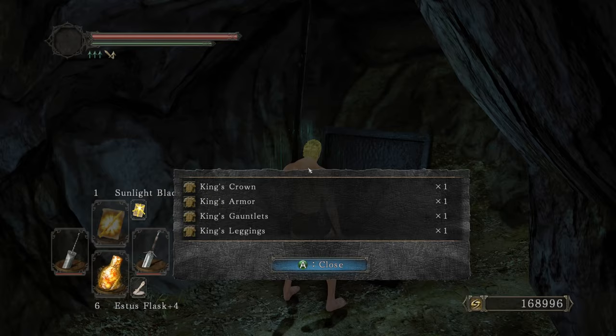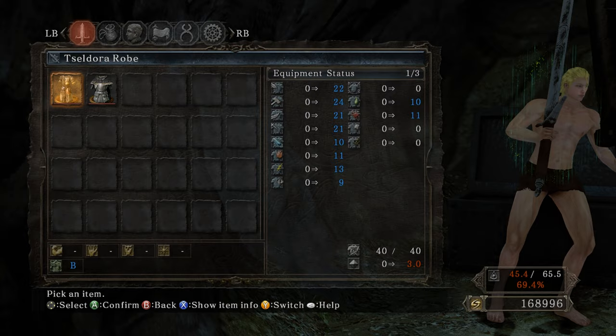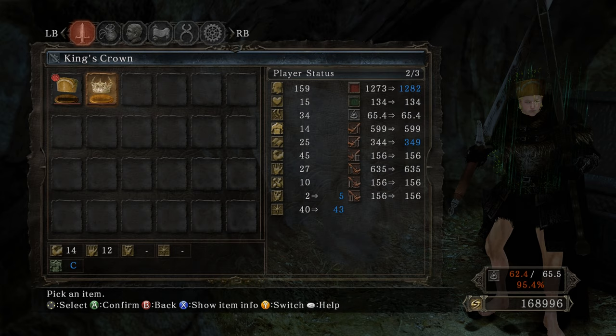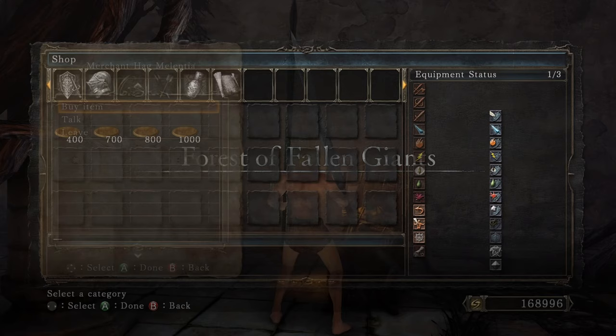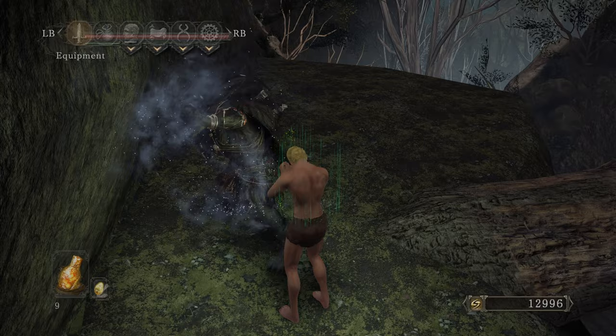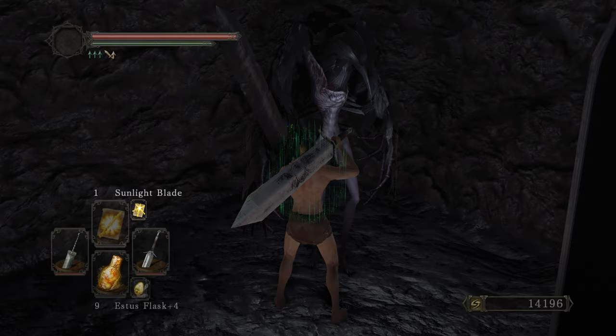Open this up — Soul of the King, that's right! And the King's Crown — putting that on. It weighs a lot but it increases my intelligence by three and faith by three, which is awesome. Buy that Fragrant Branch of Yore. Free up that lion, one-shot his ass, get the Fang Key. Open up this with the Fang Key, free up Ornifex — she's all good to go, we'll catch her in Brightstone Cove.